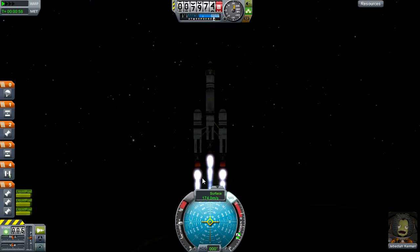We just have to wait until we hit 10,000 feet and we can turn the ship. This will help us get a nice orbit with the minimum of resistance from the atmosphere.